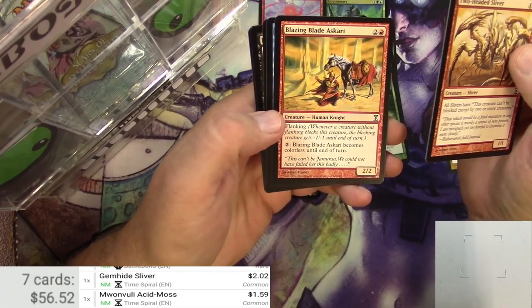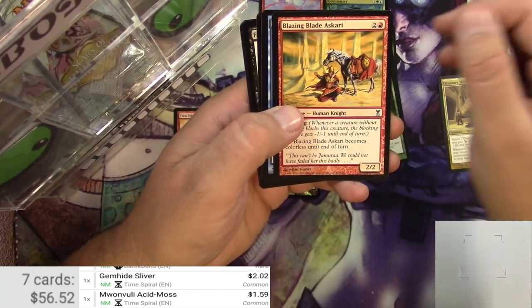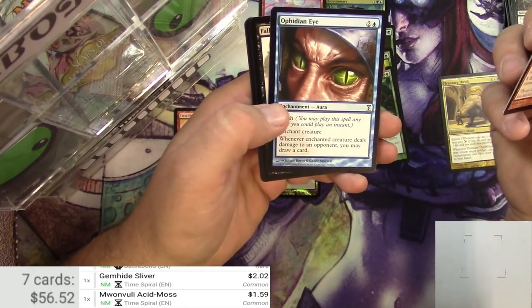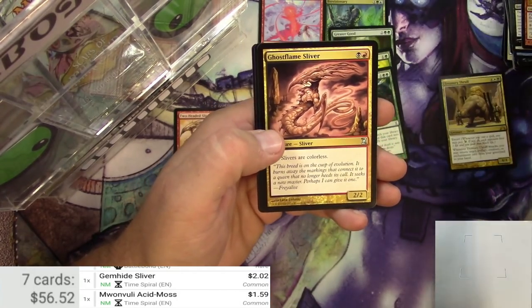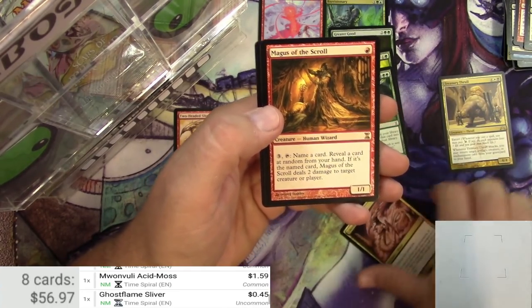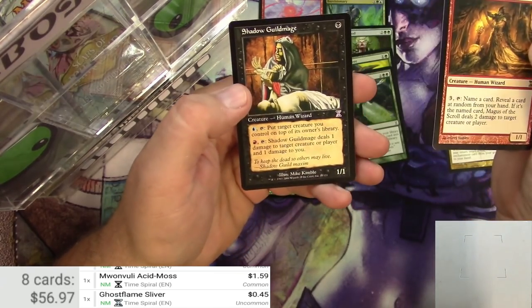Two-Headed Sliver. Common slivers — I don't think they're really worth a lot, but I always pull these because I like them. Maybe Scari. Shadow Sliver. Ophidian Eye. Here's some uncommons: Fallen Ideal, Fire Maw Kavu. Ghostflame Sliver might be a little bit. And the Magus of the Scroll — only 45 cents for this one.